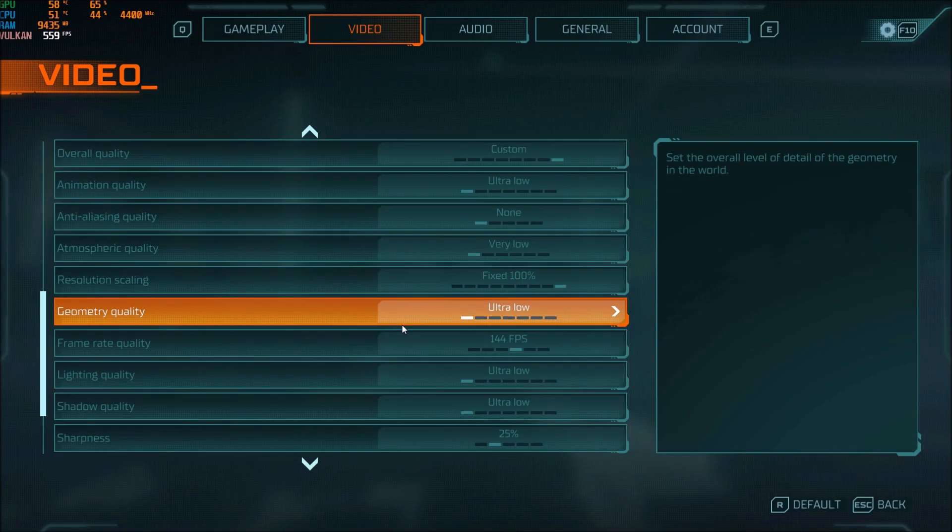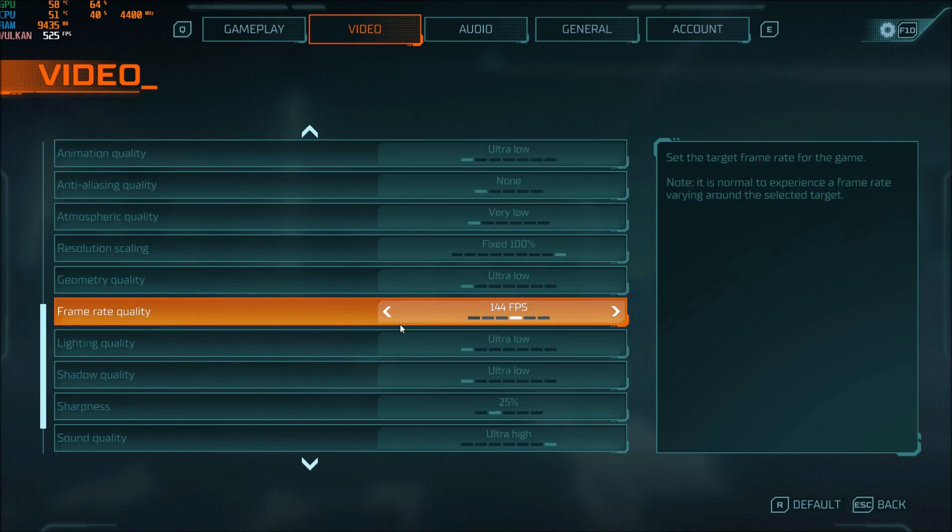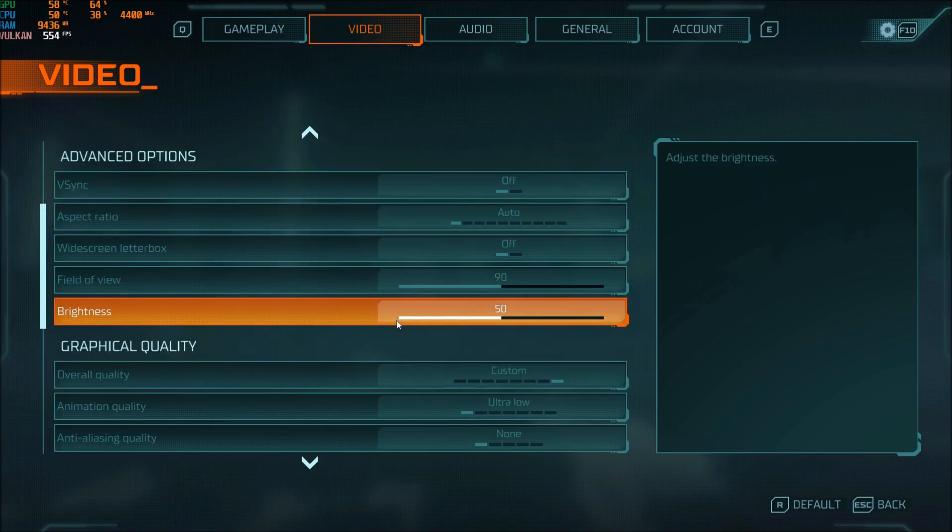So that's pretty much all the settings I'm currently using. It's not normal when playing a competitive game to want all those effects — it's more about getting great performance and great visibility. You don't want crazy post effects making everything blurry. If you have any questions, come to the YouTube comments section and post your rig — CPU, GPU, and RAM — and I'll try to help you the best I can. Don't forget to subscribe to the channel. Peace.